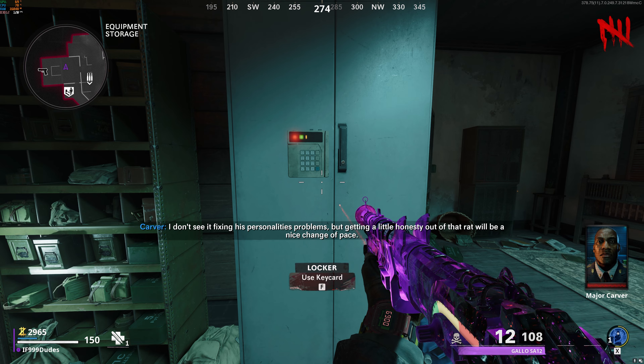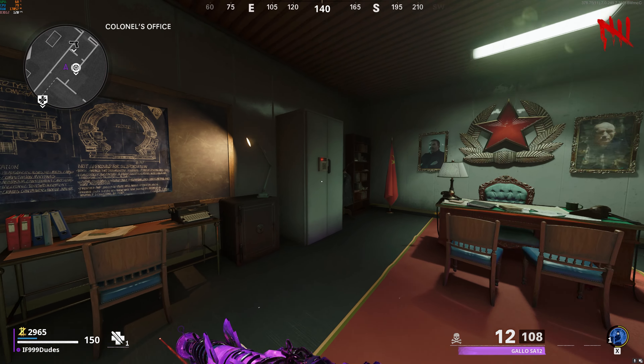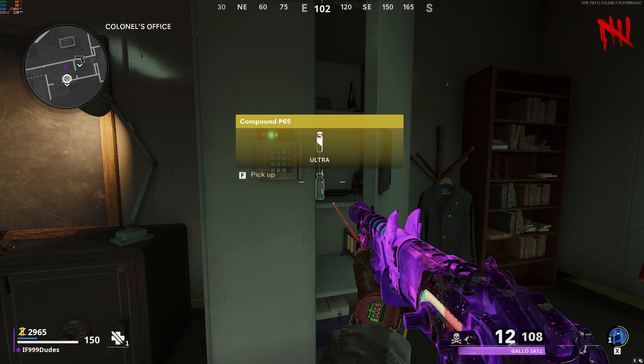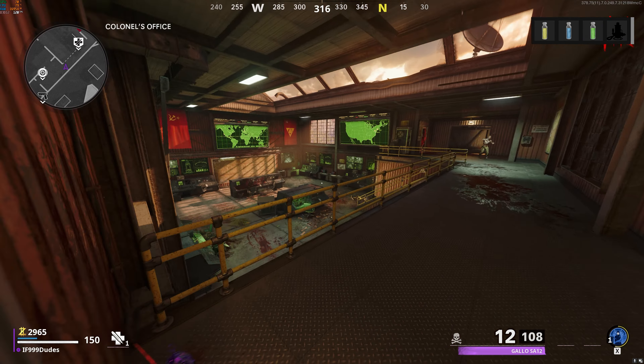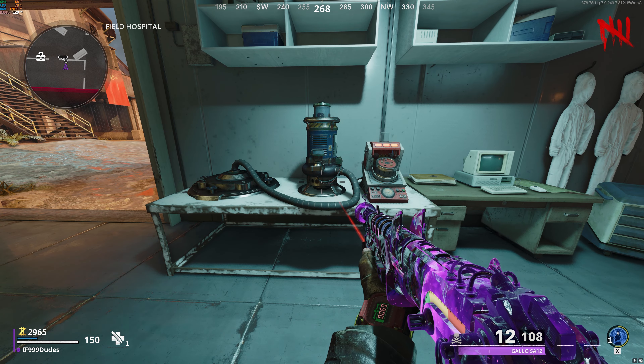The three storage cabinets are at the equipment storage in spawn, one is inside engineering, and the final one is inside the colonel's office. When you open up all three, there will be chemicals you need to pick up inside.